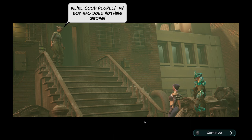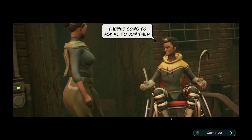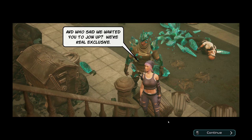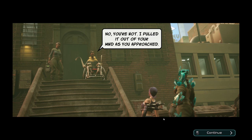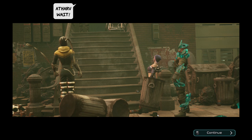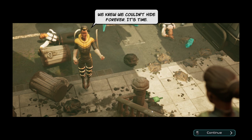'How dare you come here? We're good people. My boy has done nothing wrong. Leave us be.' 'Mum, be cool.' These two are the resistance — they're going to ask me to join them. I'm going to say yes. 'Who said we wanted you to join up? We're real exclusive.' 'No, you're not. I pulled it out of your mind as you approached. He's hard to read, but you were very loud.' We better get going — there's not a lot of time. 'Atharv, wait! You can't go out there. What if they see what you are? What if the company takes away my only son?' 'It's okay, Mum. We knew we couldn't hide forever. It's time.'